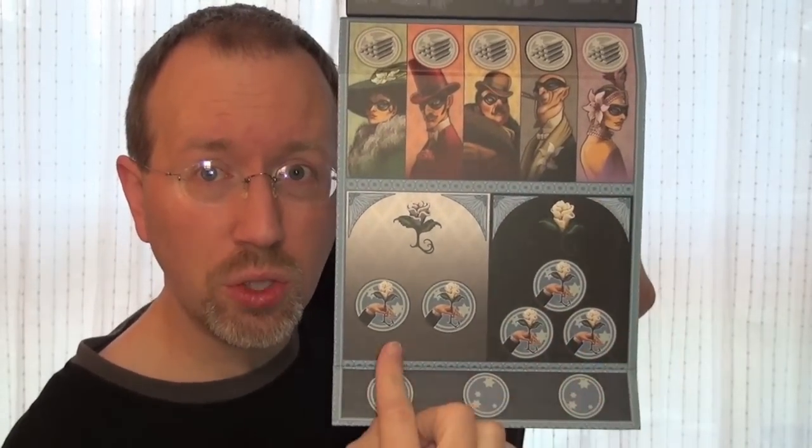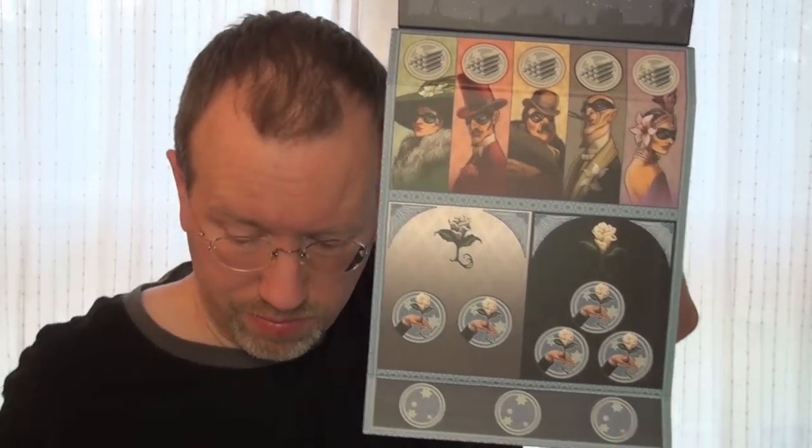Each round, two alliances are going to be formed. There are five alliance tokens. The player who starts the round is the matchmaker. What they do is place two of the tokens in the left-hand compartment and three in the right. Those are the teams for that round.